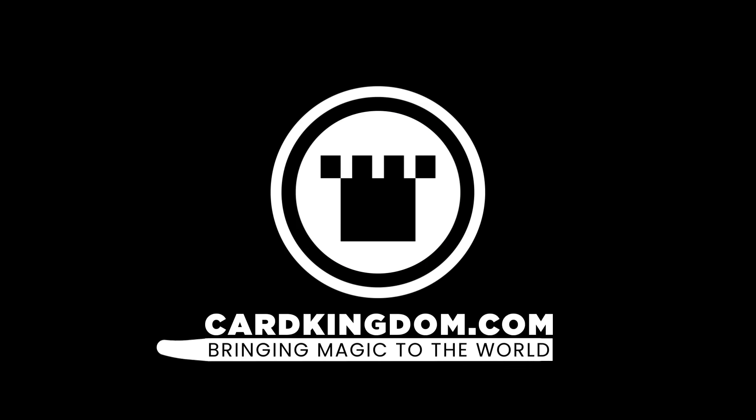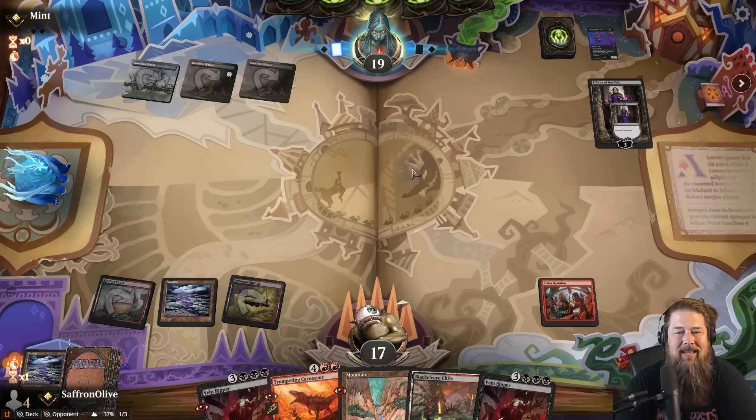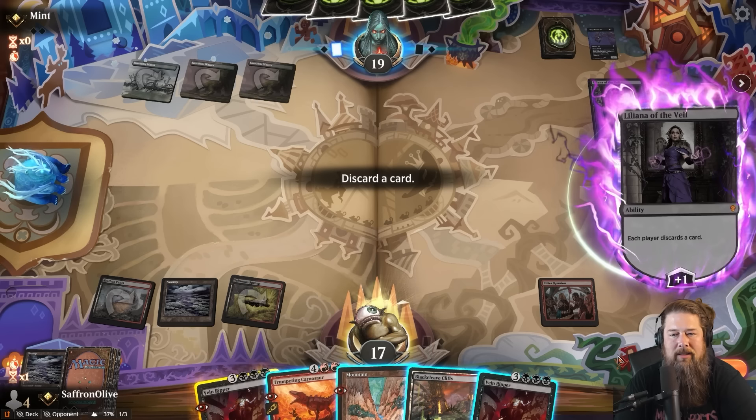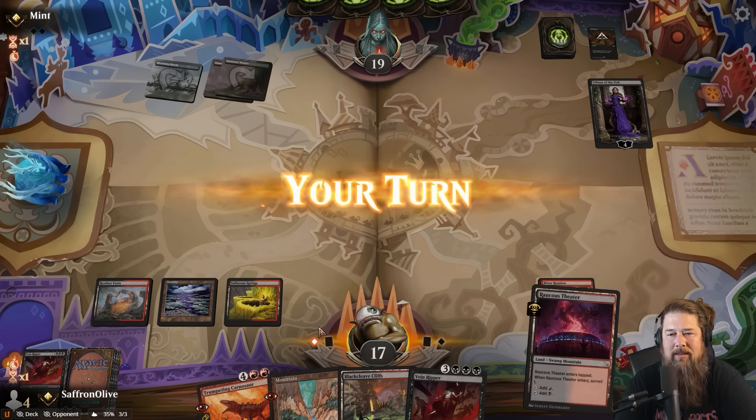It is time to do some Cruel Claw reanimating, and that sounds fine. We've got a lot of lands but we have multiple removal spells, so hopefully we find some of our payoffs. Let's see what our opponent's up to — Golgari. We have a Vein Ripper in hand. A lot of lands is good if you're going to draw into six-drops.